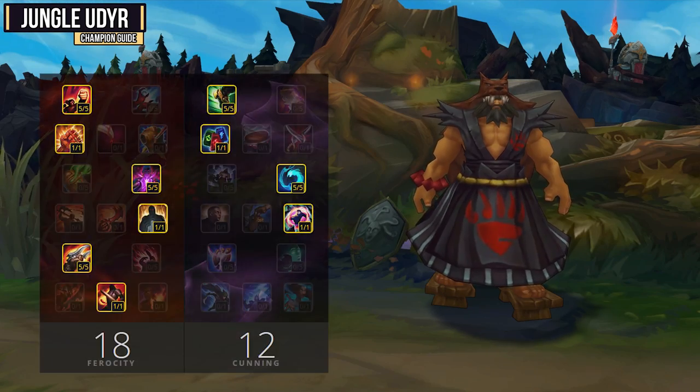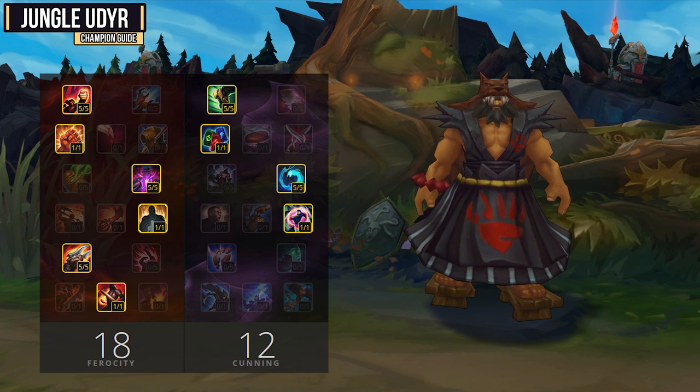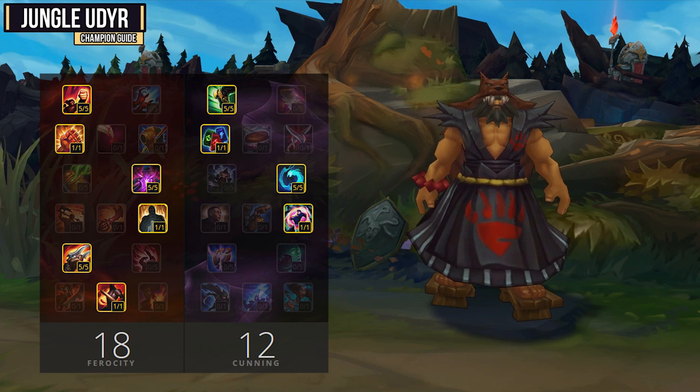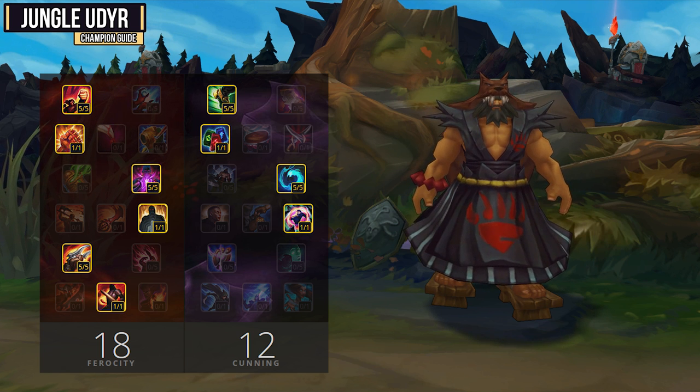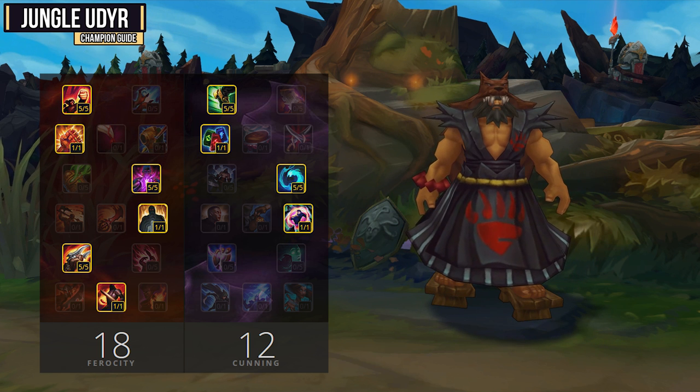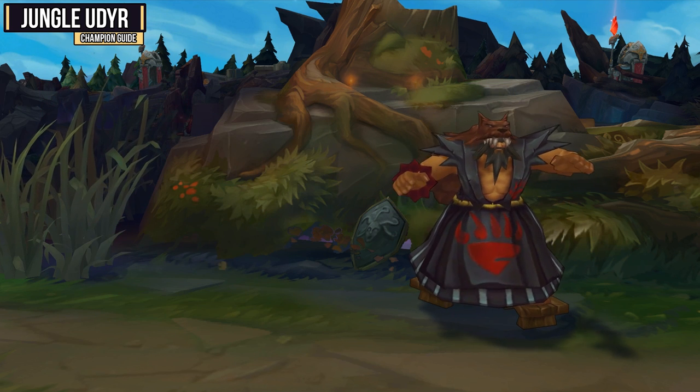For your Masteries, you have a couple different options, but the first one is going 18 Ferocity and 12 Cunning, going for Fervor of Battle. This is a really solid mastery setup for a carry Udyr. It's going to add a lot of damage with your attack speed, and really shred through those squishy targets. I also like to go for Meditation usually on Udyr, because he is so mana-hungry, and having this mana regeneration is actually pretty nice. It's definitely not required, but I do like taking it.